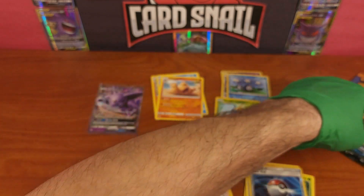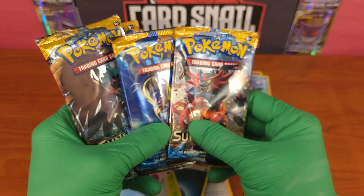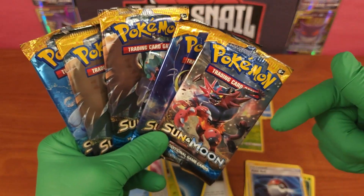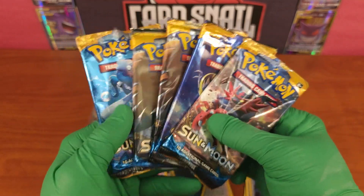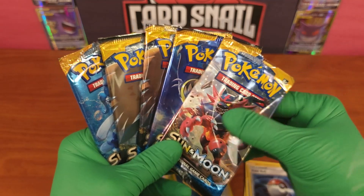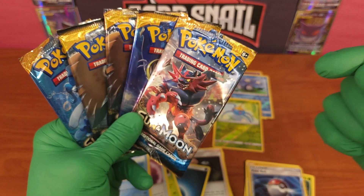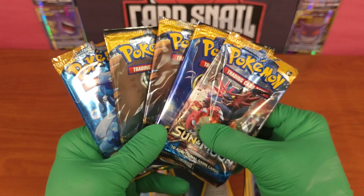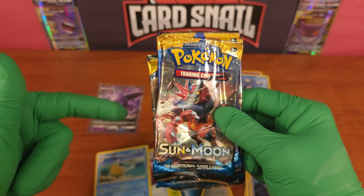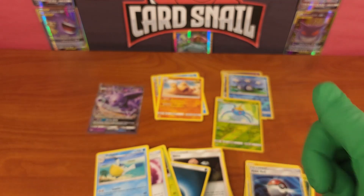That's it for the Pokémon Sun and Moon base set full packs. If you want pictures of the packs, boxes, and the set list, check the link in the description for the Card Snail blog. If you want to buy cards, packs, boxes, and other collectibles, check the Card Snail eBay store link in the description. Thanks for your time — if you want to smash that like and subscribe button it would keep the channel rolling. Until next time, have the greatest day!